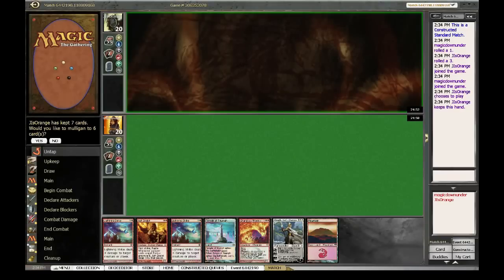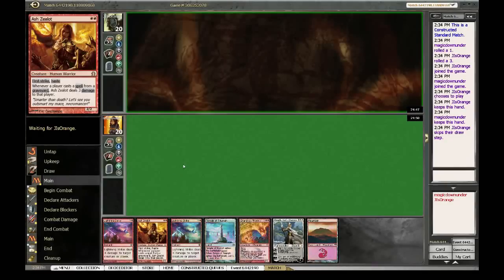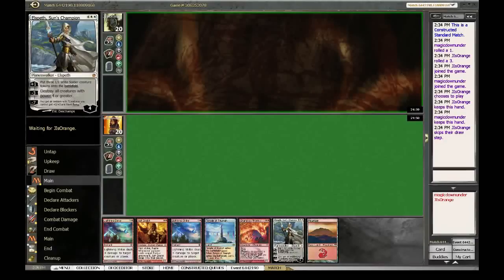This is round 2 of the 8th Man and I'm playing Boris Legions. I lost the die roll and this is a keepable hand — 2 removals of both colors and a 2-drop. If I can hit about 4 more lands with 1 extra white source I can double cast Elspeth, which would be excellent.